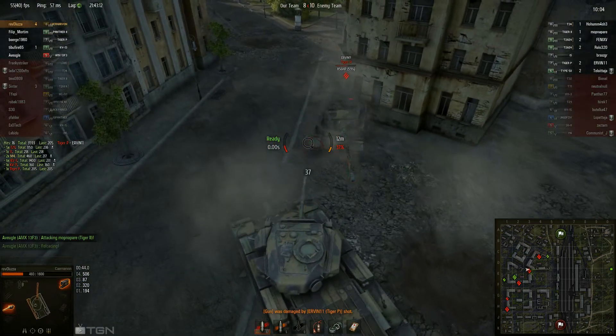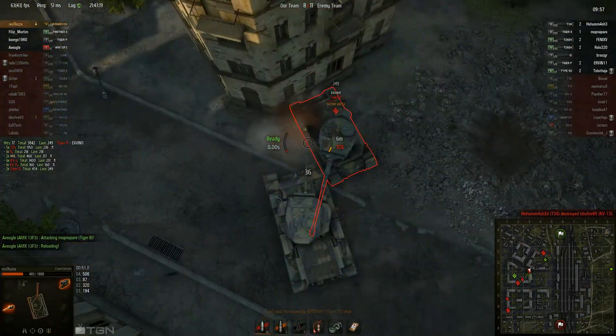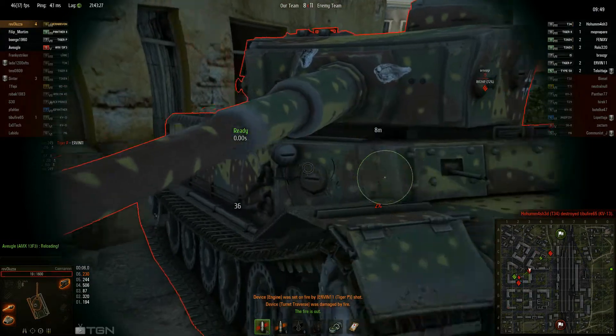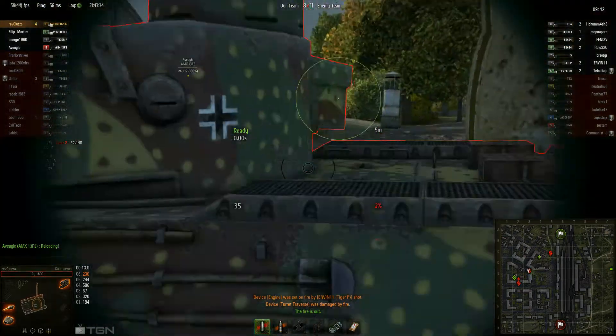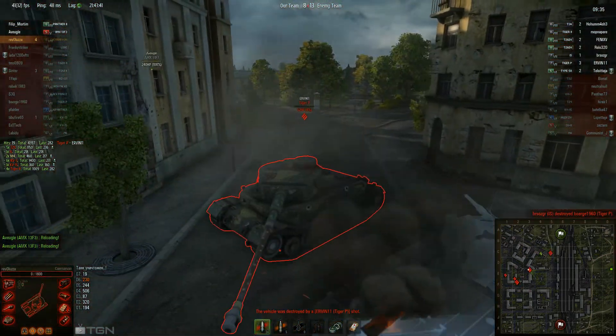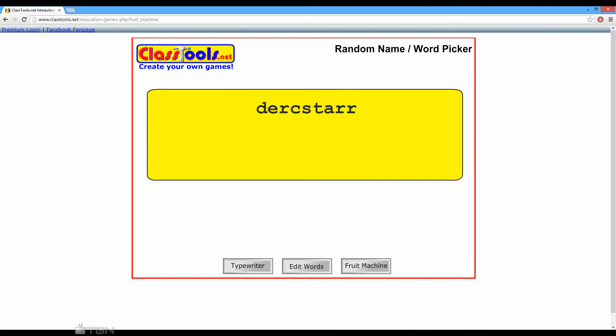Now for the giveaway — the game is Torchlight 1. The winner, please contact me via private message on YouTube and let me know your Steam ID, and with that Steam ID please request me on Steam. And the winner is... congratulations to Mr. Darkstar! Just contact me on YouTube, give me your Steam name, and we can get it sorted.